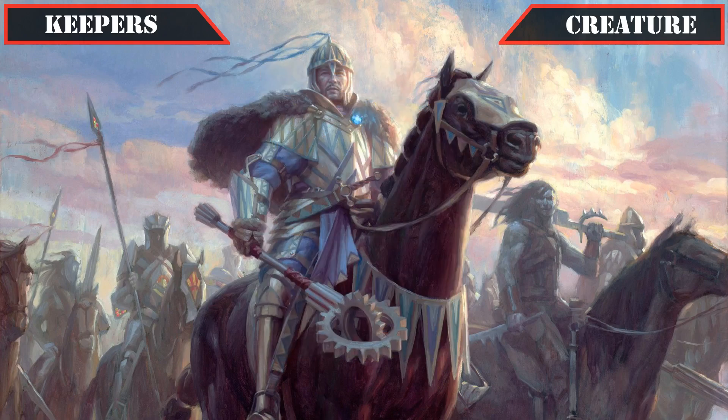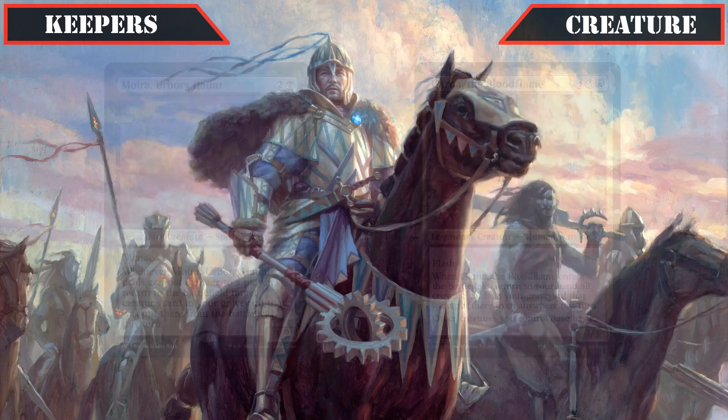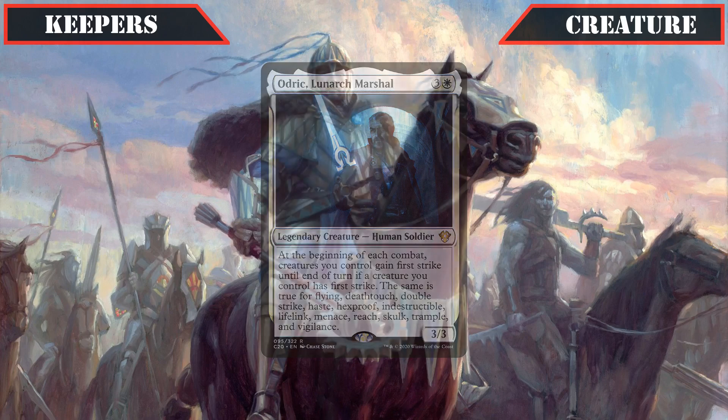From there it's on to legends that can help keep our other key creatures alive, with Moira Urborg Haunt and Garden of the Bloodflame both keeping their spots thanks to being able to easily reanimate or recur any of our lost creatures so we can use them again, and Audric Lunarch Marshall staying in as well thanks to being able to spread Dehada's indestructibility to all our creatures at the beginning of each combat, giving our opponents only a small window on their main phase to remove them before they become indestructible for the remainder of the turn.